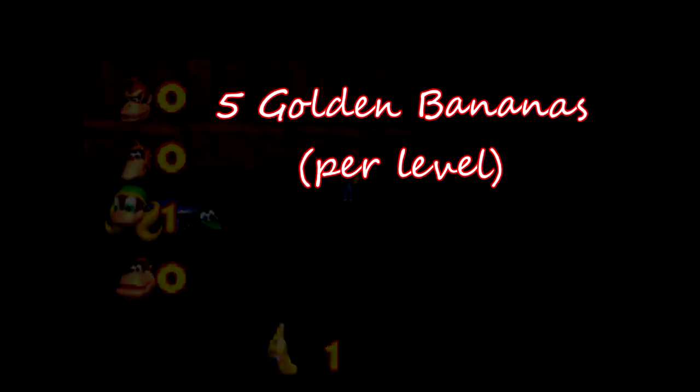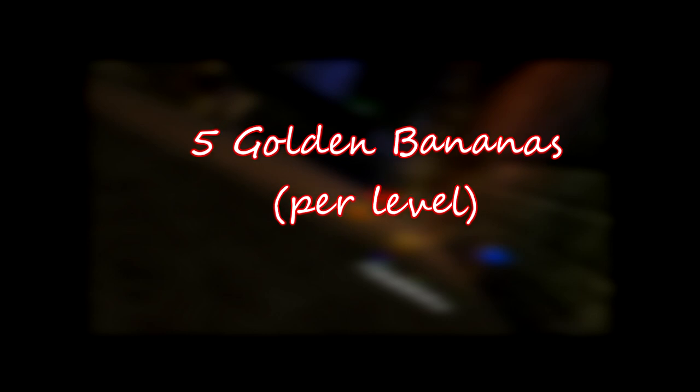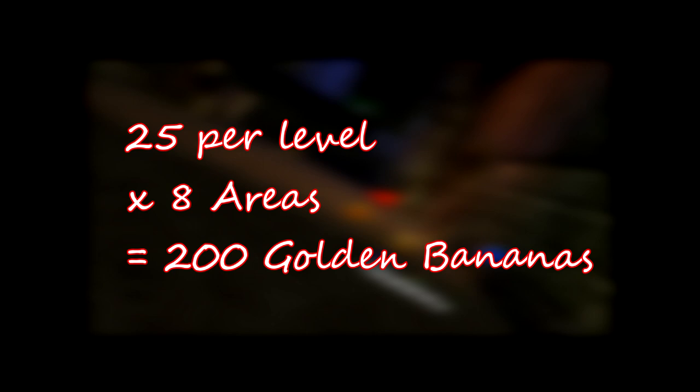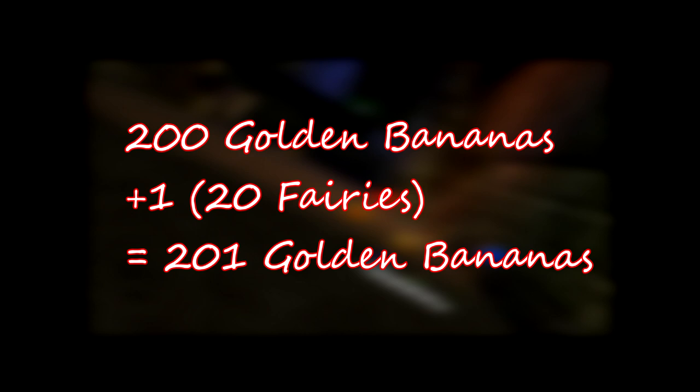This includes DK Isles and excludes Hideout Helm. This is a total of 25 Golden Bananas per level, and multiplied by 8 collectible areas, you get 200 Golden Bananas. There is an exception in that Tiny gets the 201st banana by visiting Banana Fairy Isle after 20 fairies have been captured with the camera.